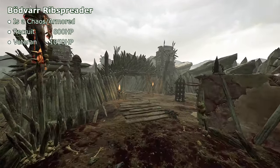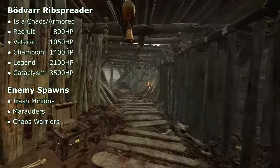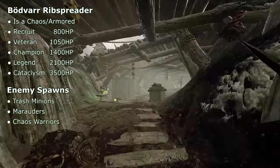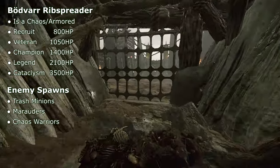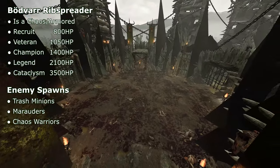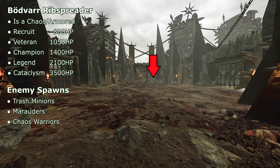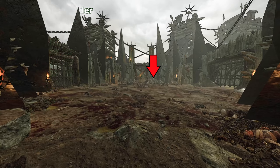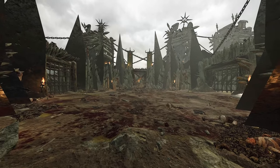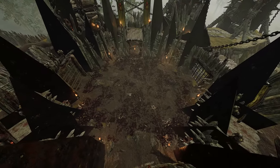Up next we have Bodvar Ripspreader. Bodvar is Chaos armored in terms of his faction and armor class. Like Skeric Spine Mangler, he's fully armored, meaning unless you headshot him you need heavy armor-piercing attacks — otherwise you're not going to deal any damage whatsoever. He's basically just a beefed-up Chaos Warrior. The two noticeable features about the arena are the spawn location as marked with the red arrow, and the fact that minions spawn from three out of the four sides, not including the side you came from — which is probably the single most important fact about this boss fight, but we'll get to that in more detail in a minute.